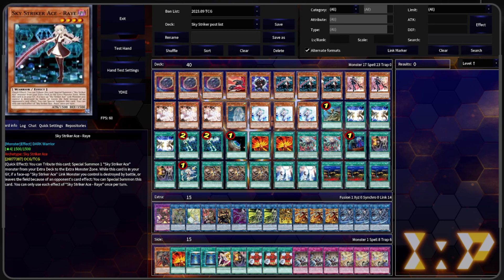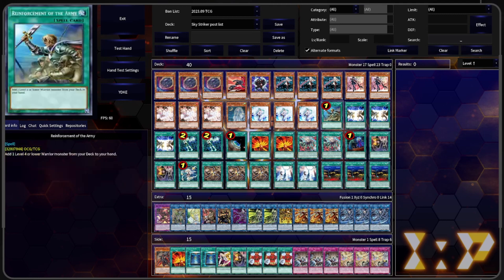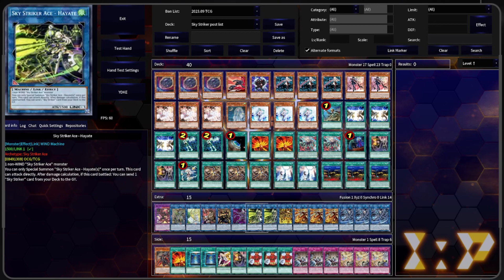When Ray is on the field, you can quick effect tribute it to Special Summon a Sky Striker from your extra deck to the extra monster zone. While it's in the grave, if a Sky Striker Link is removed due to an opponent's card effect, you can special summon it from your grave. It's really good for removing stuff during the battle phase — functionally removing it by negating its effects. Then you can get rid of it and link it off with a Widow Anchor or something. It's a good Link-2, and you can always dump it off of Hayate.